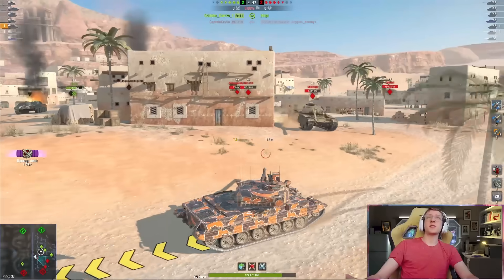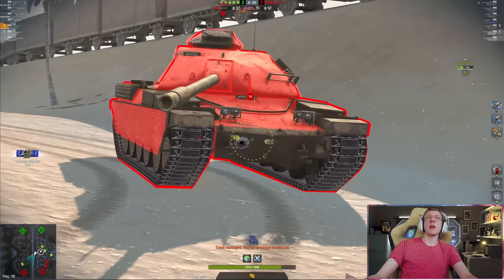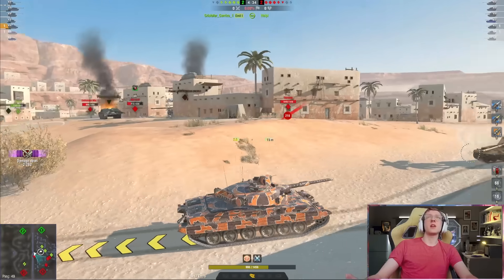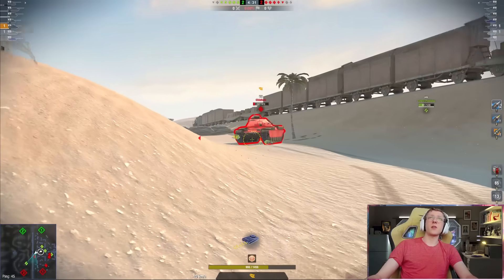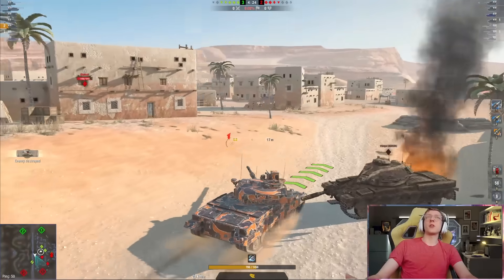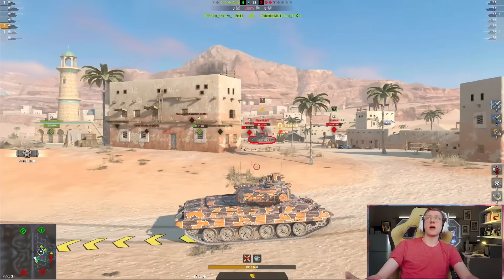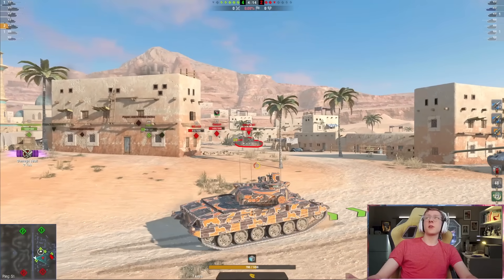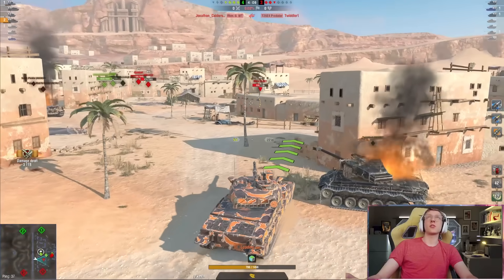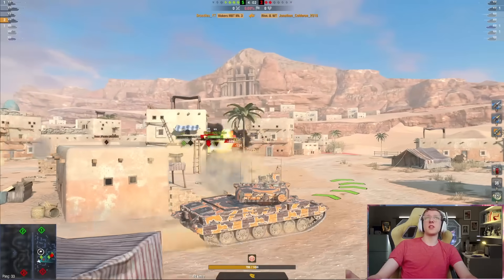The damage per minute is not bad — it's definitely not anything insane, but it's not bad either. We get a bounce from the Chieftain and we get a pen right into him. Now we're going to move up, and he does pen me once. I'm not worried about the Chieftain — I'm worried about the Borsig. So I'm being a little cautious, but we can see his tank. We are completely fine. We're going to make our way right to the side of the Borsig. This is where that gun depression and turret armor just feels so good, because I can sit here and this player really can't do anything to me. He kills my teammate in the super purging, but we're already up to 3,000 damage, which is pretty good. And the Borsig gets shot — see ya, easy clear.